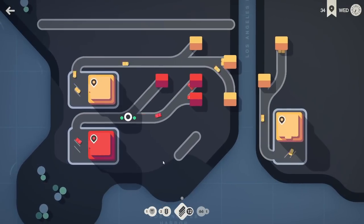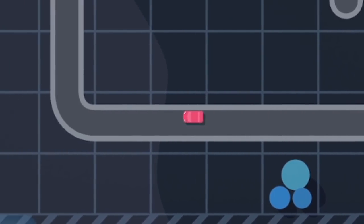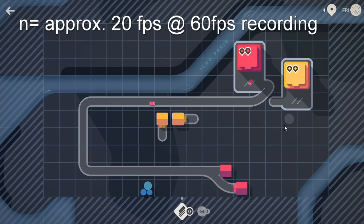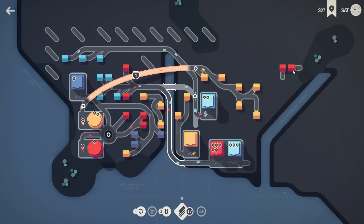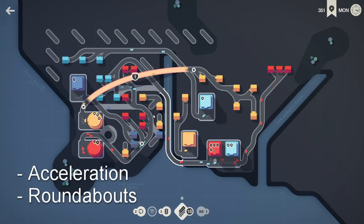We know a lot about how the game grows and evolves already. We've dug into the pip growth mechanics, we know lots about the basic roadways in this game, and we've even started identifying how the cars, roads, and buildings interact with each other. Now it's just a matter of understanding some of the more complicated components of the game, which is why this video has a focus on two major components: acceleration and roundabouts, and maybe a little bit about traffic lights.